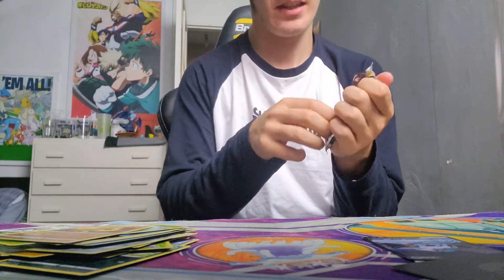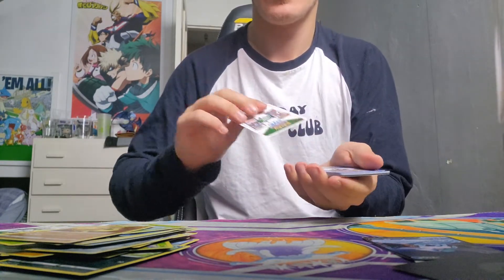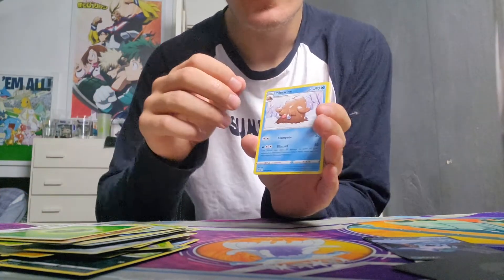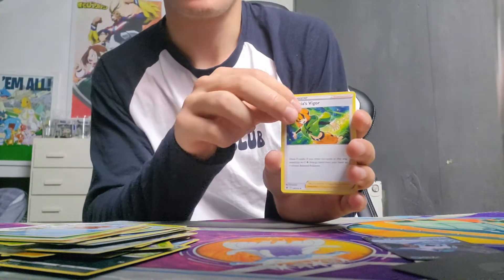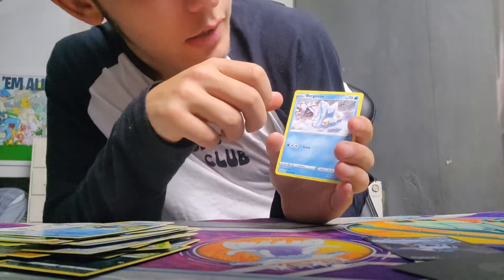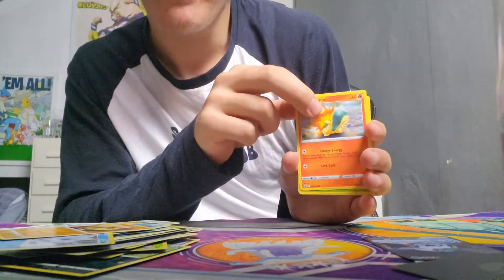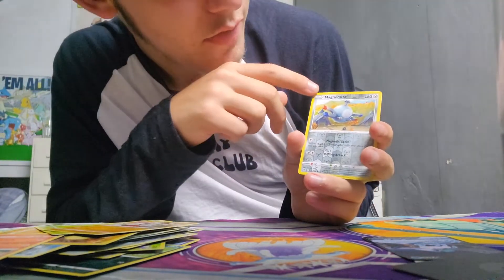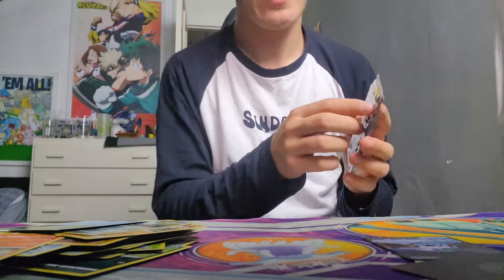These are some sturdy packs to open. One, two, three, four. Leaf Energy, Politoed, a Pokémon I don't want to mispronounce, Bergmite, another Hippopotas — these have been pretty common — Cyndaquil, Snover, Snubbull, a reverse holo Magnemite, and a Glaceon. Three packs left — come on, let's pull something good!